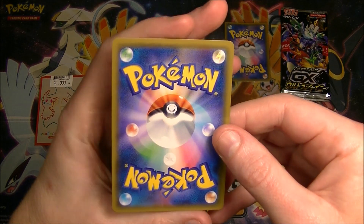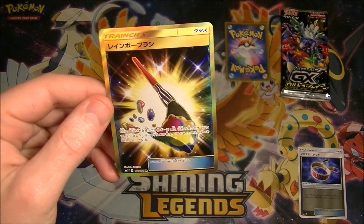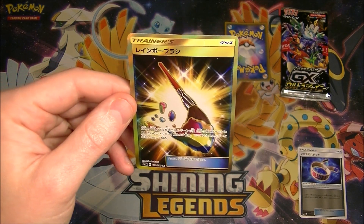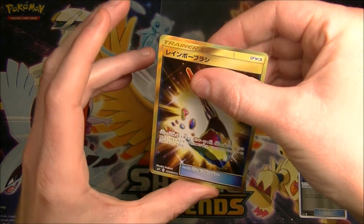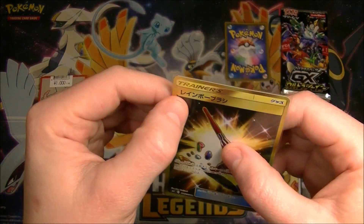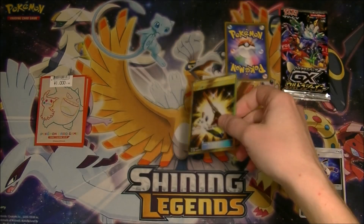And we have got... Oh! That's nice. I don't have that. Not the best card to get, but it is a Rainbow Brush - Sea Korea. Which is very cool. I don't have it, so we will add it to the collection. I saw rainbow for a second and thought it was rainbow energy, which would be really nice, but Rainbow Brush. Ah!